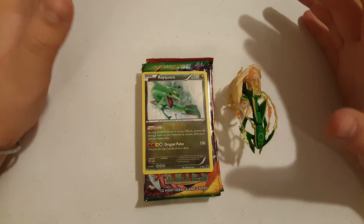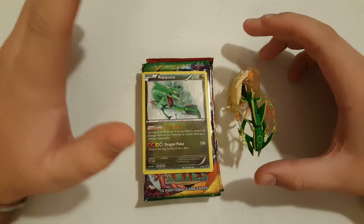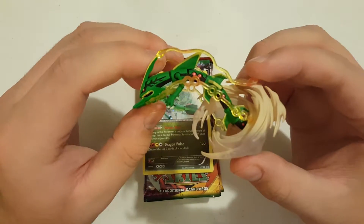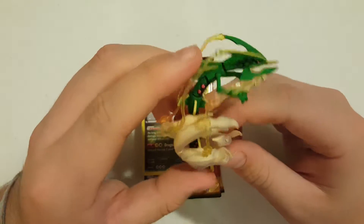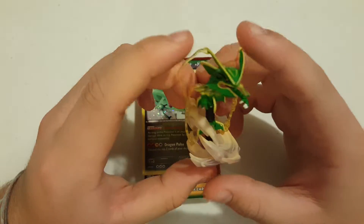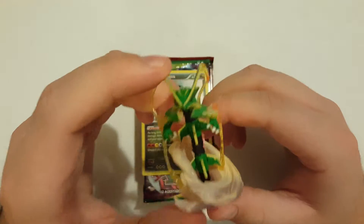Alright everybody, we're back with everything unboxed. We'll go ahead and get started with the figure and check this bad boy out. So this is the Mega Rayquaza figure, and this one's actually pretty cool. This is probably one of the cooler ones that we've seen that we have now. I don't think it's our favorite one, but it's definitely the cooler looking one.